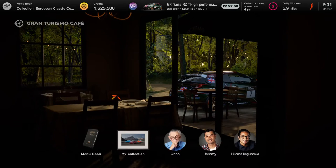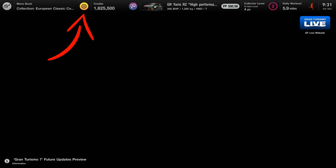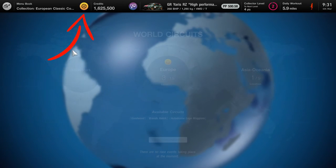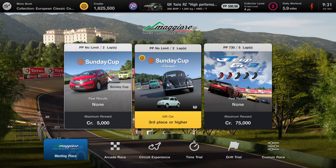This will obviously be different as you progress through the game, but to identify where those cars are going to be, you're looking for the yellow icon all the time. As you can see in the top left corner under 'Menu Book,' you've got the yellow icon right there, and as you can see you've got three yellow icons right here — so this is where you need to be.